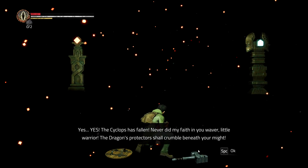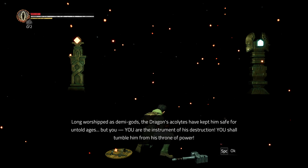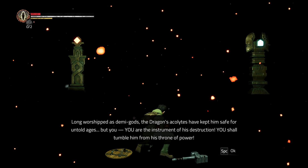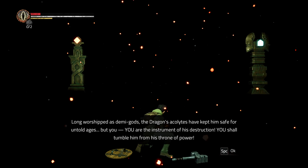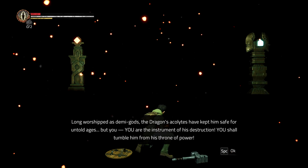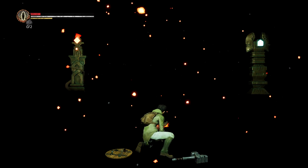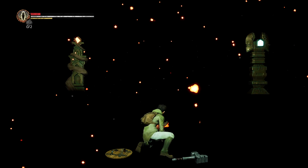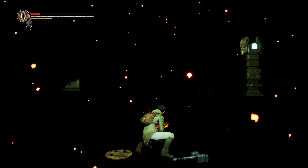Yes! The Cyclops has fallen. Long worshipped as demigods, the dragon's acolytes have kept him safe for untold ages. But you — you are the instrument of his destruction. You shall tumble him from his throne of power. Now can I get my arm back? It's weird that you keep possessing me like I'm a puppet. So I guess that's the first Guardian destroyed. We still have one more Guardian to destroy and then we're off to see the final boss.